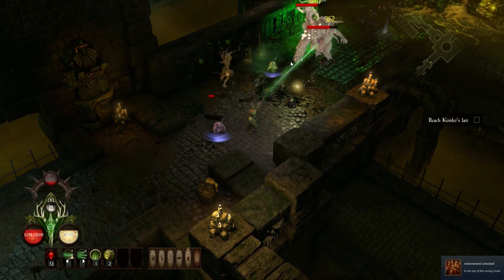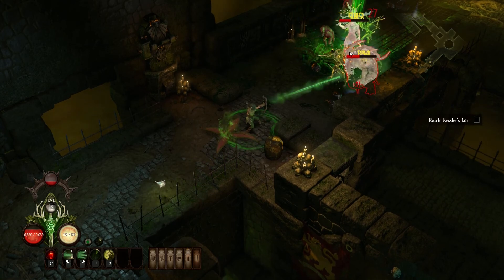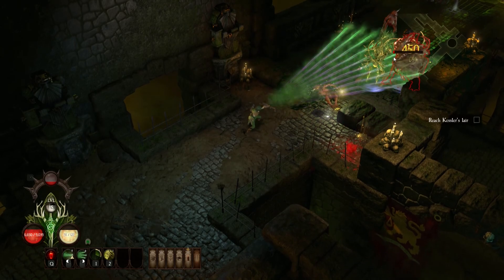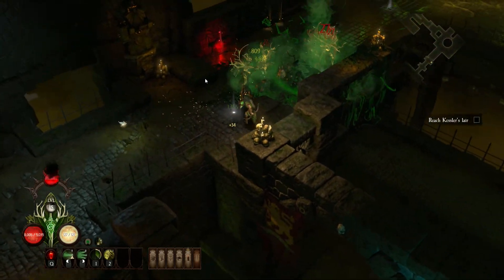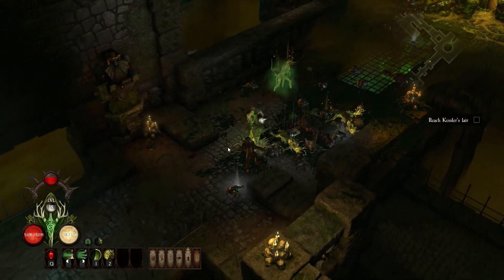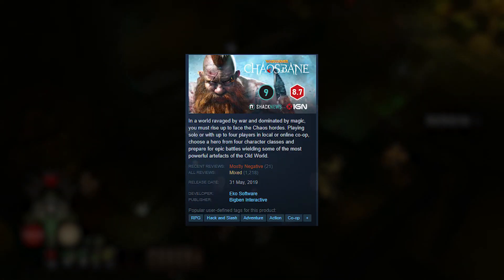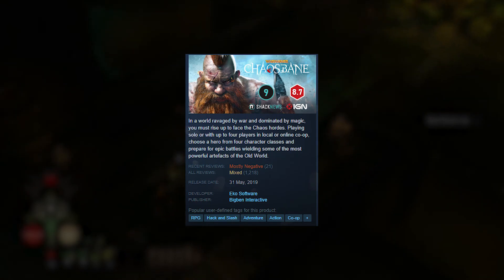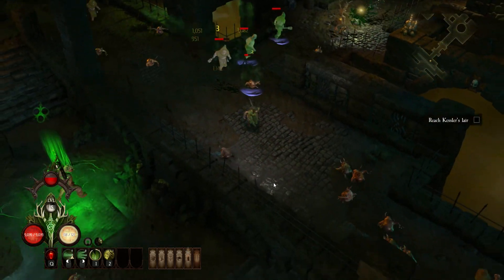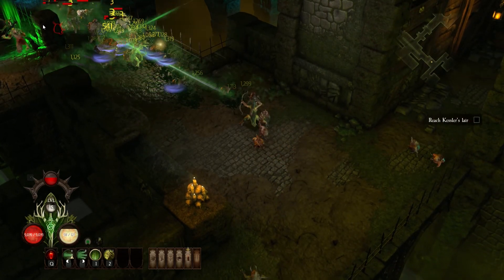Warhammer: Chaosbane is currently free to play on Steam for the weekend. I played a couple of hours as the elven hunter but still can't force myself to enjoy it — I refunded at launch and don't see much reason to keep playing. The main issues are that it's just not fun, very repetitive, the story isn't interesting, the map design is horrible, and the voice acting is horrendous. That said, you can try it out for free and see for yourself. You can actually finish the entire game in about eight hours according to reviews, so the free weekend is enough to complete it.